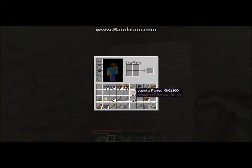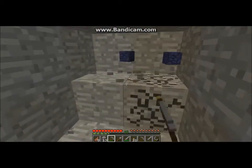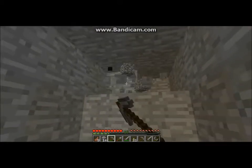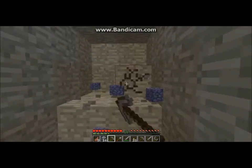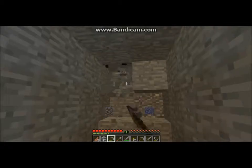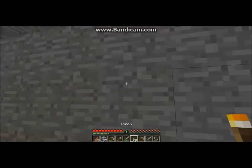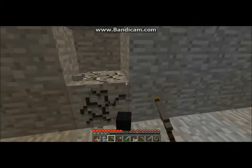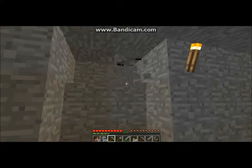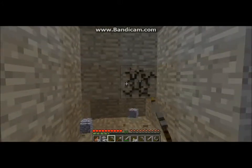I need to put some torches down here because sometimes monsters do tend to spawn in dark areas. How do I make my house? I should make it like one of the villagers' but mine will be the jungle house. This is the end of the line so we can't go further — let's just mine this side. Hopefully we should find more iron. The more iron we have the better, and I already have more than enough to make several pieces of armor, so I should start making armor later.